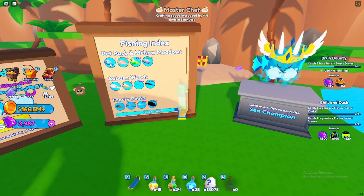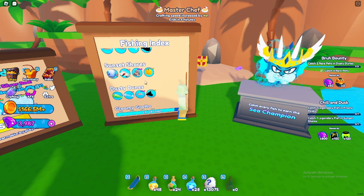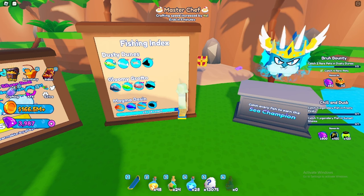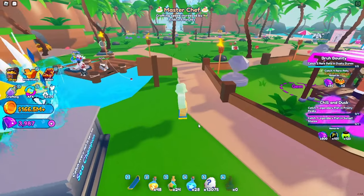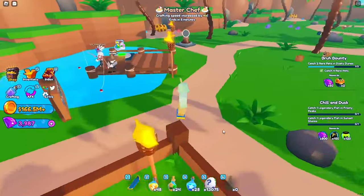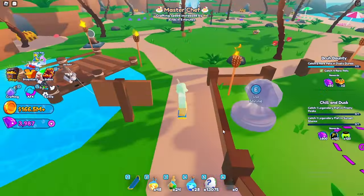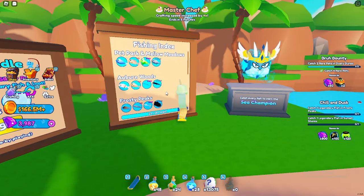Currently I have all the fishers in Mellow Meadows and Pet Park. I'm missing out on the legendary in Alban Woods and Frosty Peaks. I've completed Sunset Shores and I'm left with the legendaries for Dusty Dunes, Gloomy Grotto, and Magma Basin. So today's video will be the journey for that. If you do enjoy this video, do consider subscribing and giving it a like — it helps support me a lot. Let's get started, we're gonna work our way up, so let's go to Alban Woods.